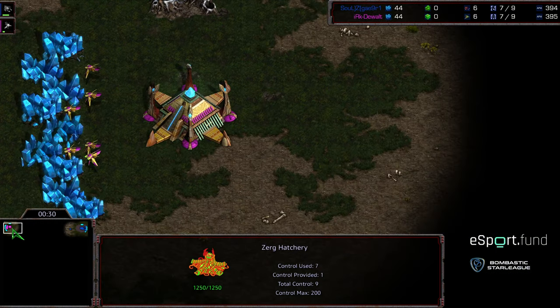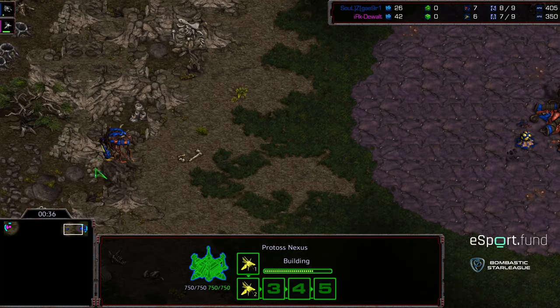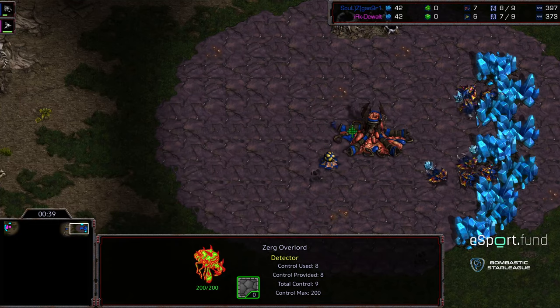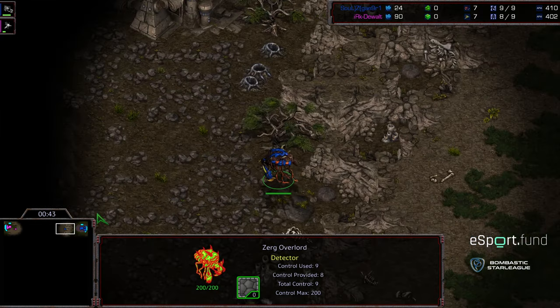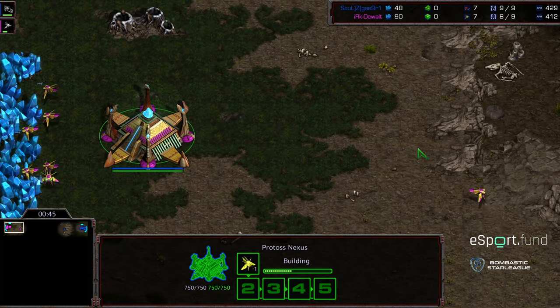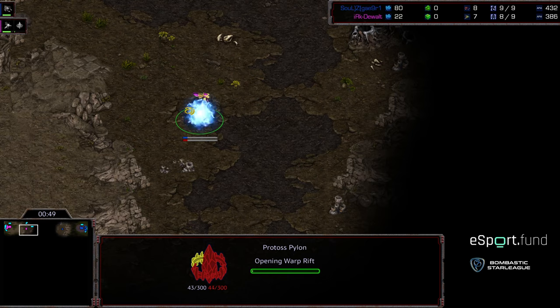Crossing starting in the upper right corner as the blue Zerg, and up in the left corner we have Dewalt starting as the pink Protoss. This is on Polypoid, which is just fun to say — has a nice pop to it. The overlord is making its way towards Dewalt's base, so should have that overlord scout, which can be a bit of an advantage. First pylon down.